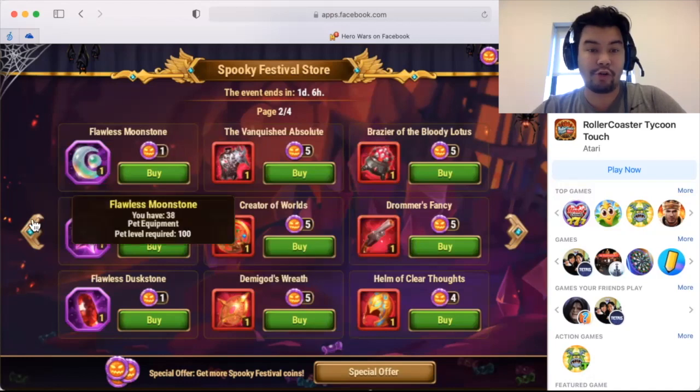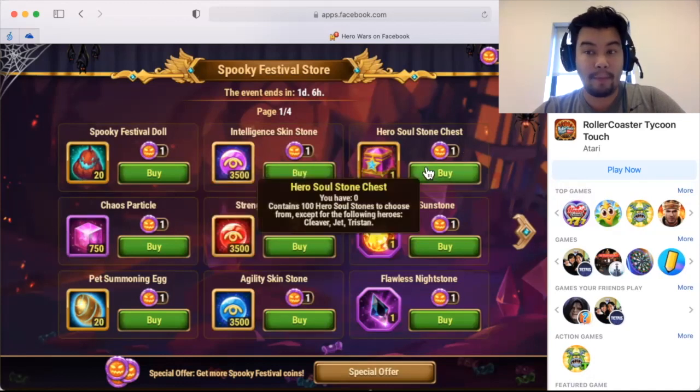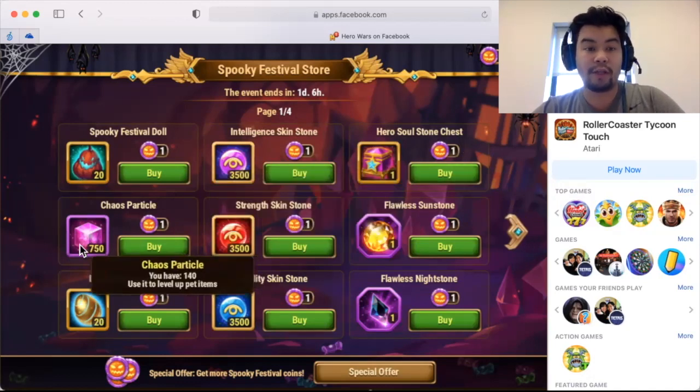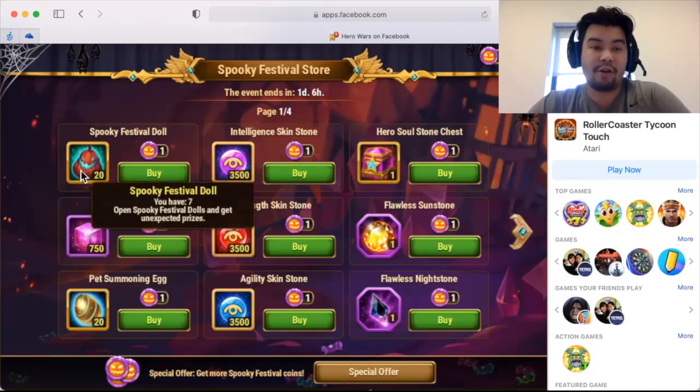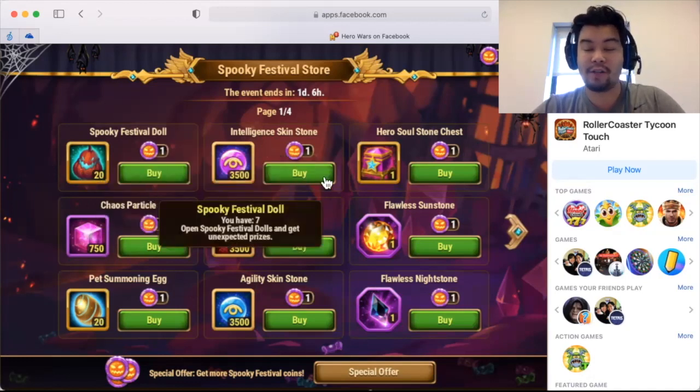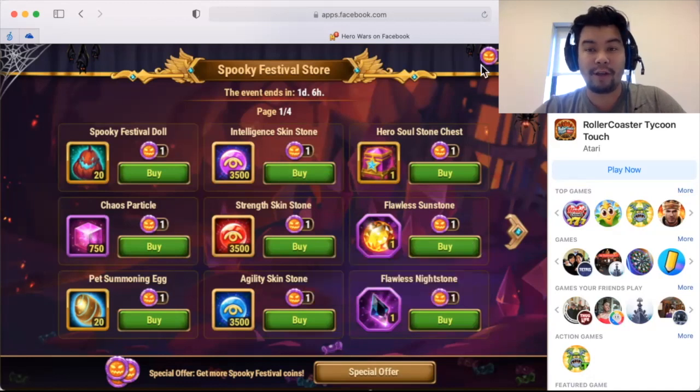To summarize: if you're new to the game or don't have your main team all absolute, Hero Soul Stone Chests may be the way to go. Chaos Particles for those looking to get your pets purple, then after that potentially items. If you want avatars, they're in the Spooky Festival Dolls — I'll probably be looking to get some of those as well because I love avatars. Hopefully this helps you determine how to use your spooky festival coins. Keep in mind you can always hold on to them and use them at a later time. Thank you guys for watching, hit that thumbs up button and subscribe, and I look forward to seeing you all in dominion.